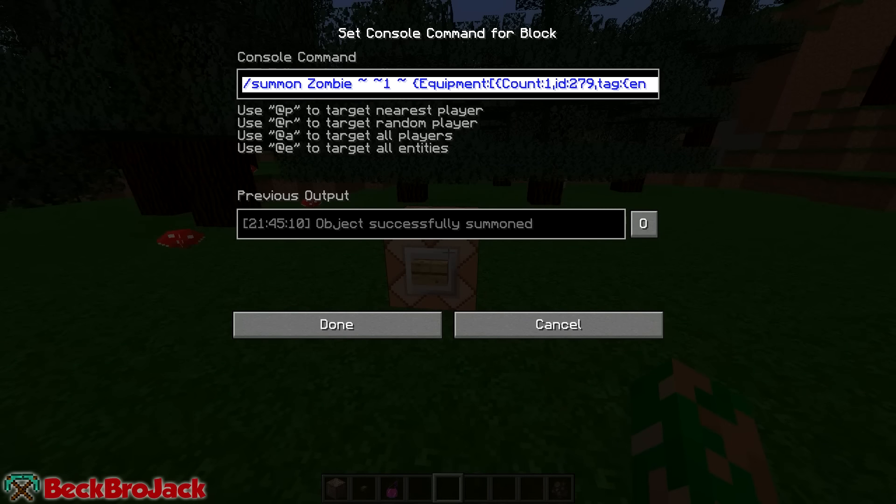Let's start putting in our new command: slash summon, then Zombie with a capital Z. You can also put this in your chat if you'd like, but I'm going to be putting it in a command block. After that, we're going to do a curly bracket — that should be at the top left of your keyboard — and then press 1 so it spawns on top of the command block, then finish it off with another curly bracket and an open brace.